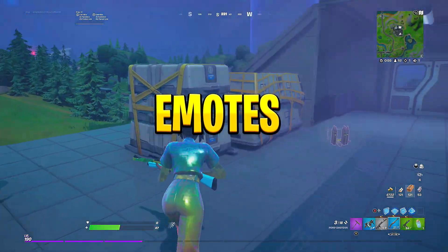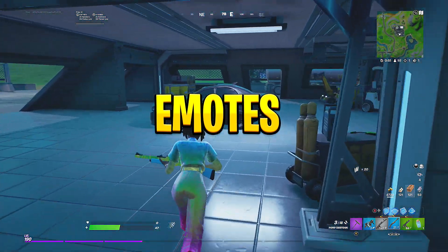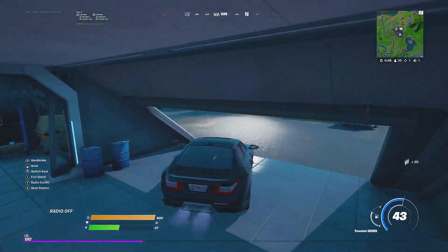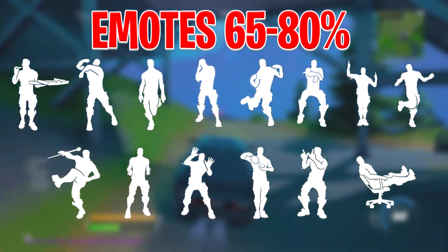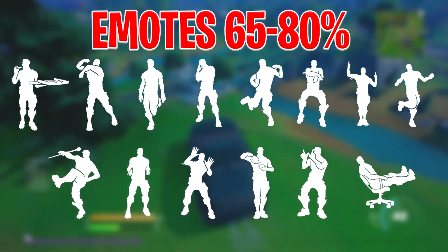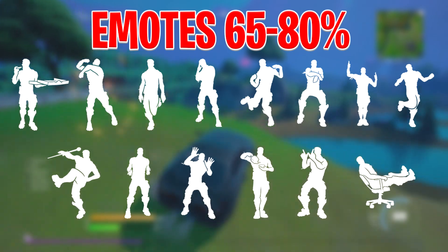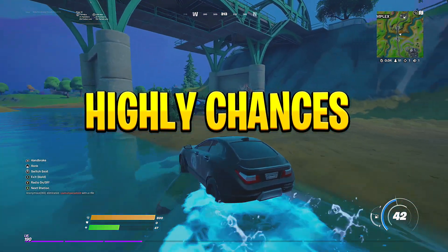Let's jump into the first section of the video: the emotes. These emotes have between a 65% and 80% chance of showing. From left to right we have: Pizza Party, Say So, Blinding Lights, Facepalm, Billy Bounce, Gangnam Style, Prickly Pose, C-See Slide, Drum Major, Pull Up, Meme Time, Tea Time, Savor the W, and Office Charrier.